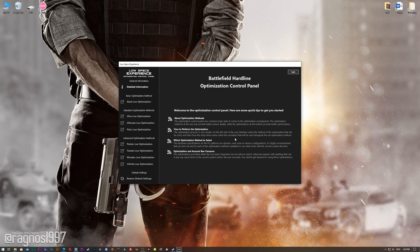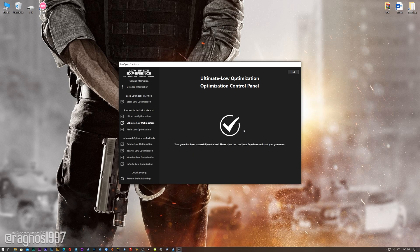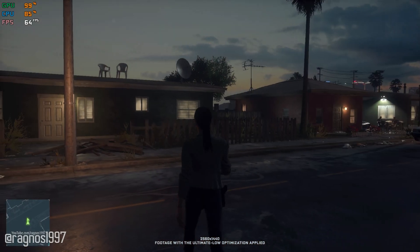When the optimization control panel loads, simply select the method of optimization and resolution you would like to run your game on. This is something you will need to experiment on your own in order to see what works for your system the best. Once you decide which optimization method and resolution you are going to use, press the execute optimization button and then start your game. Also, if you are not satisfied with what you see, simply choose the restore default option, which will restore your game to default settings.